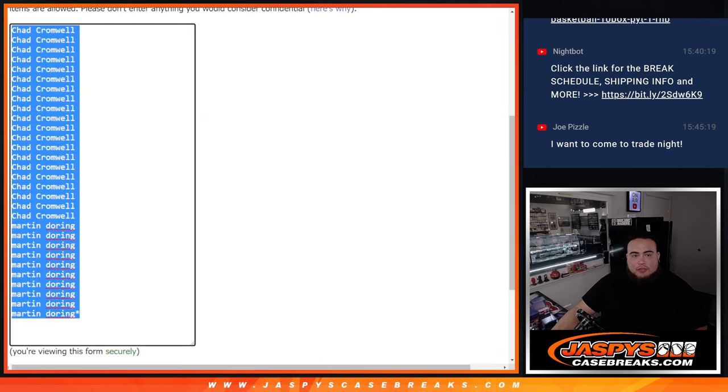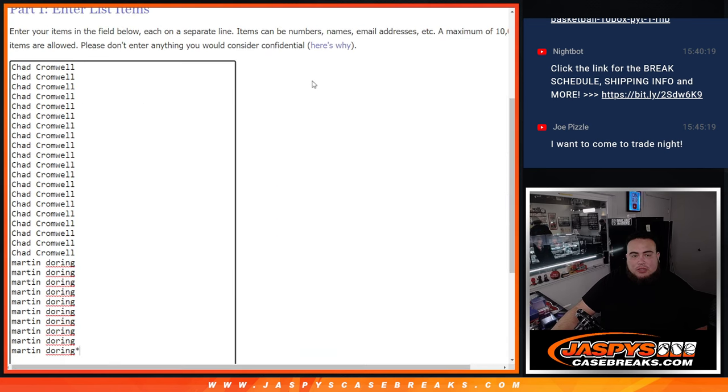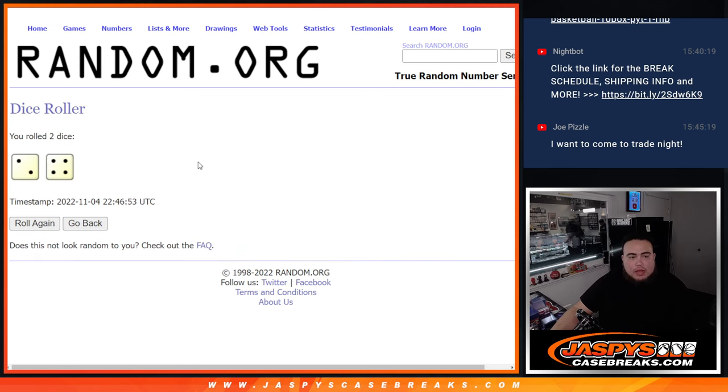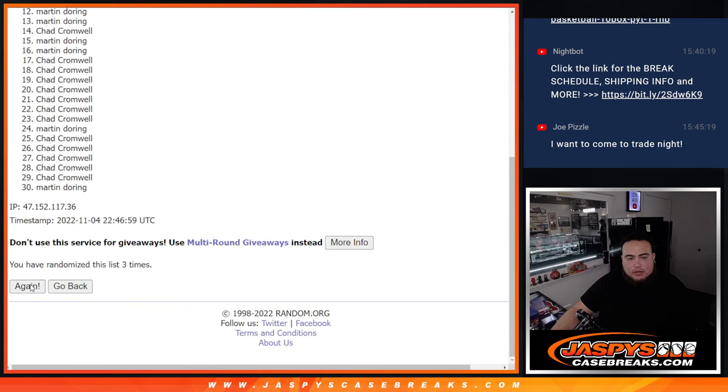Here's the dice roller for the break, here's the names, here's the teams. So we'll do the break, then at the end we'll come back and randomize the original list and we'll give away those spots — two, four, six times. Good luck! One, two, three, four, five, six.